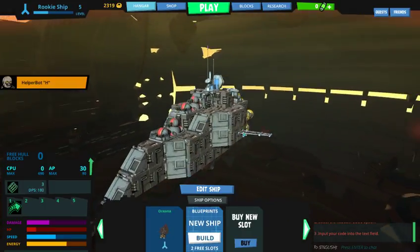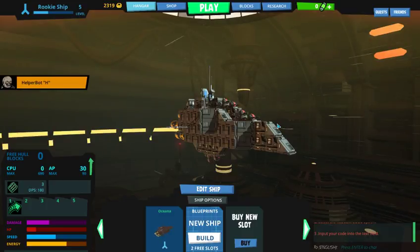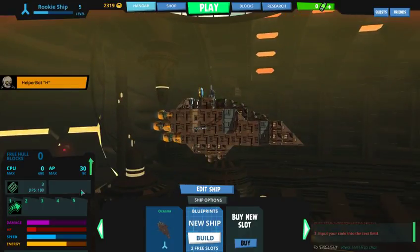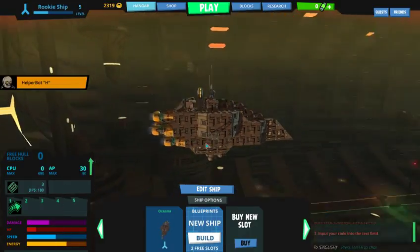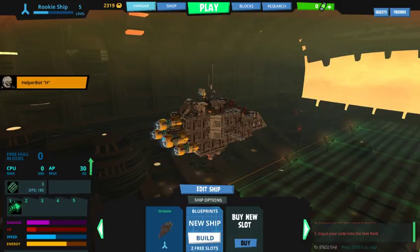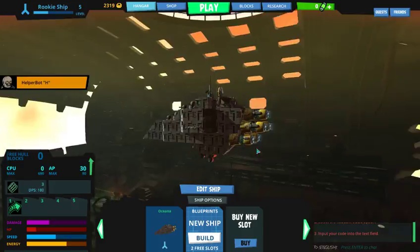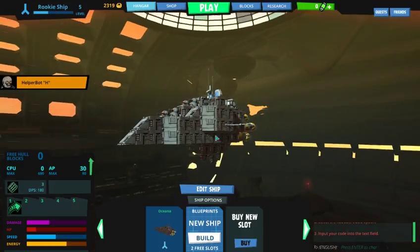I have redesigned Oceana. I basically deleted the old one, redesigned and created a new shape and called it Oceana again. It's basically a similar shape, but now it's much more tanky. And I have a tactical jump drive right here. It's a much better, upgraded ship now.